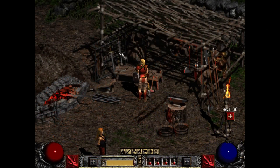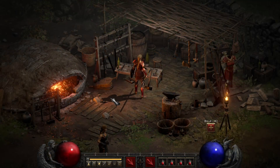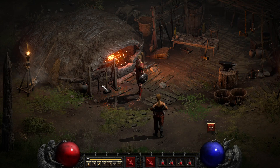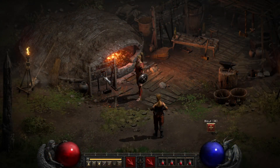Look at this. Look at this forge back in the 90s. All the detail here — you can see every tool. Can't even see anything there in the original, just a little big gray blob. That's insane.